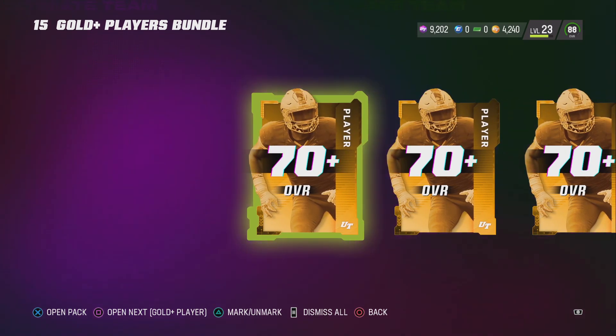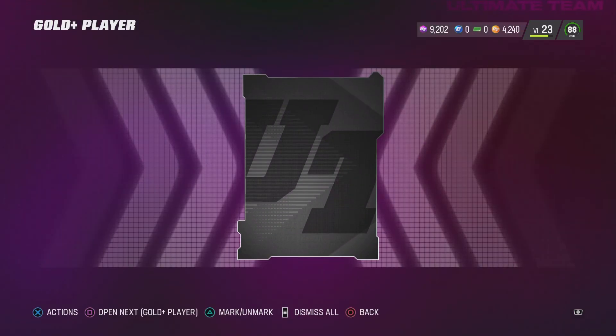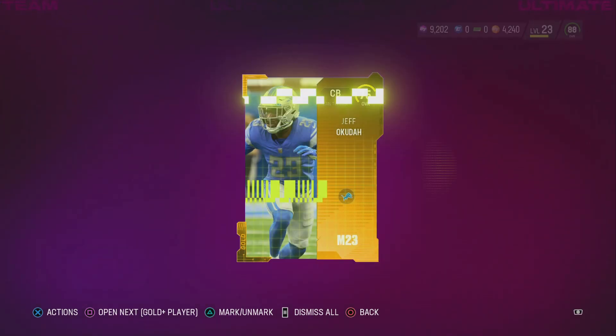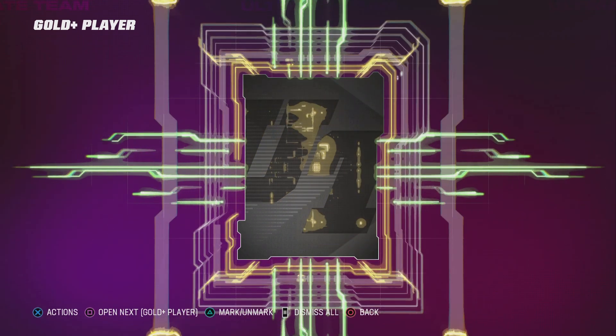Well, let's continue to open them. Already got a 97, so I'm guaranteed a profit on the rest of this — we might as well finish it now, can't go wrong. Going crazy! I was waiting for that big pull. I was hoping it'd be something like that — 300,000 coins, crazy.